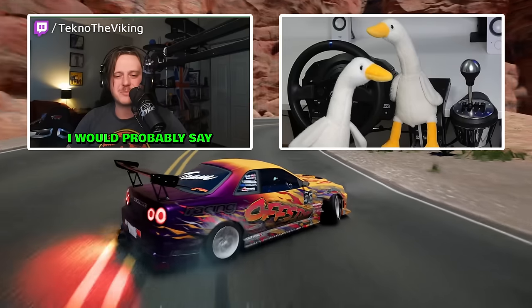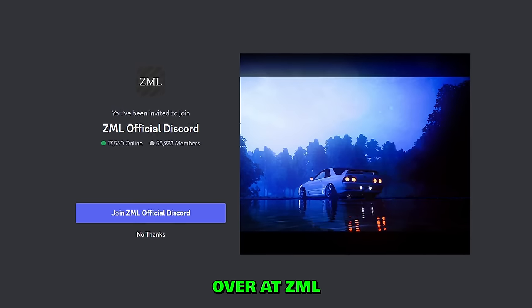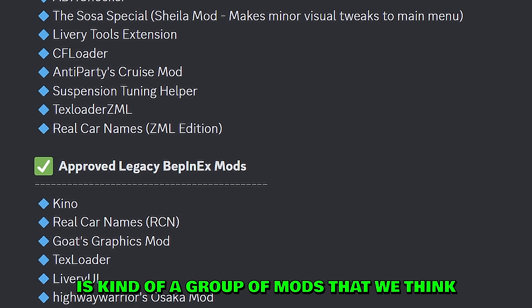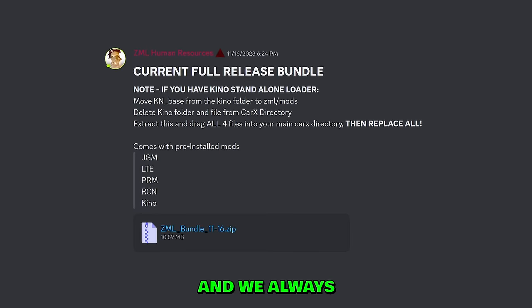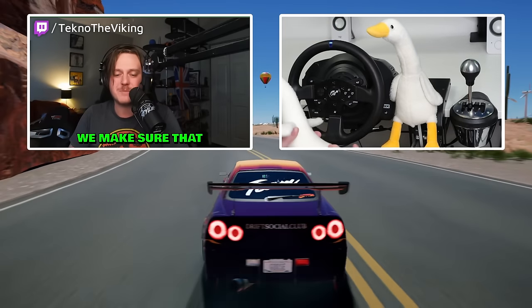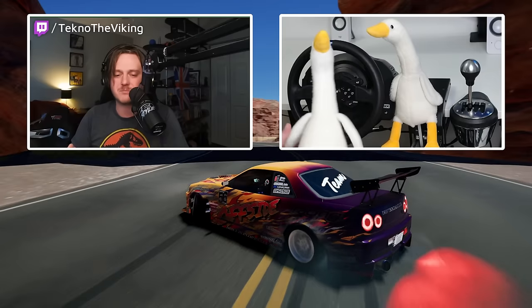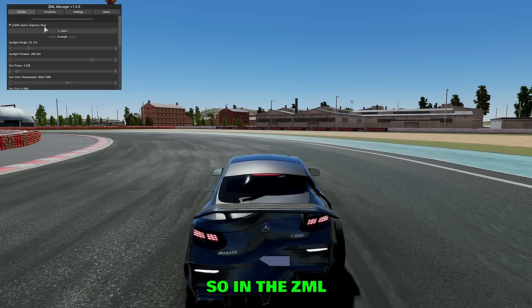The third big mod is Jean's Graphics Mod, which is also a ZML mod. Conveniently, at ZML we offer a curated bundle — a group of mods we think are great for people just starting out. We always keep the bundle updated, so you can just download it and it's really easy to install everything you need to get mods working in CarX.